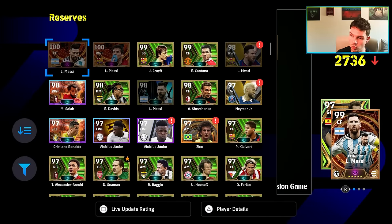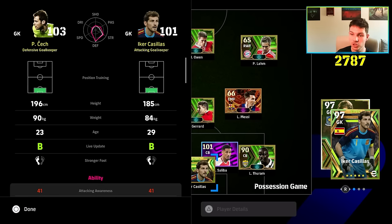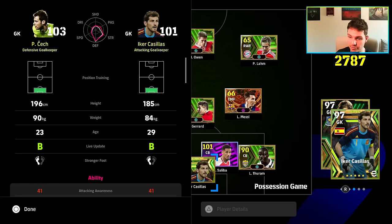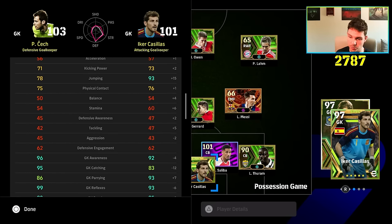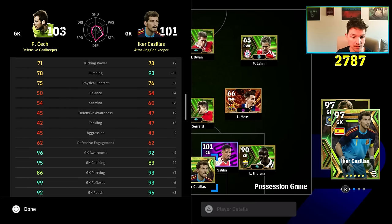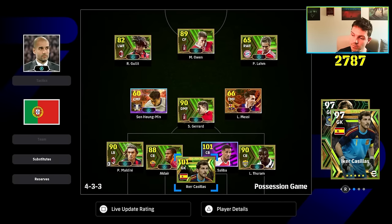If you look at the difference between these two goalies: Cech is 196cm, Casillas is 185, with Cech having 6kg on him. Stats-wise, Casillas is plus 15 on jumping, minus 4 on awareness, minus 12 on catching, and plus 7 on parrying. That's why with Cech or Schmeichel you'll notice they parry the ball but it'll go toward the opposition instead of out for a goal kick. Reflexes are going to be huge for Cech, but Casillas will feel better manually. Goalkeeper reach and jumping are the two most important stats for the smaller keepers.